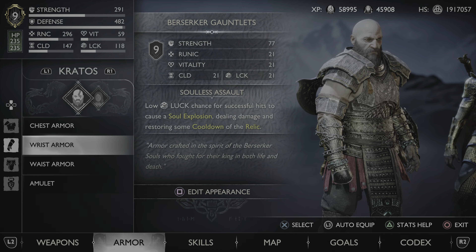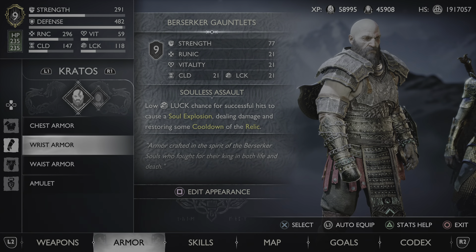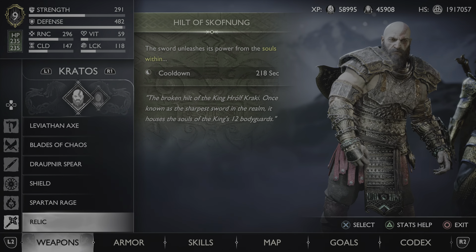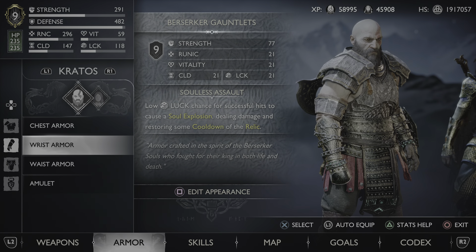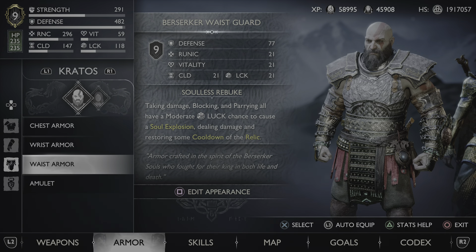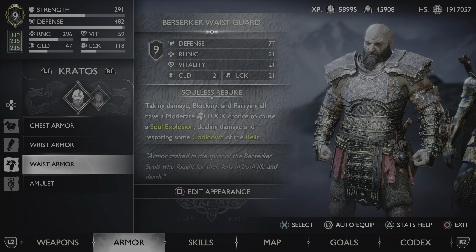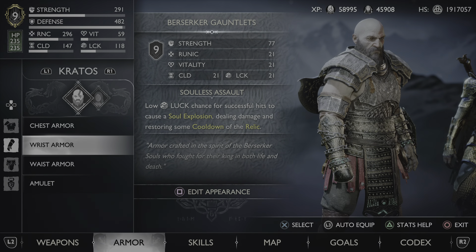For the wrist armor, I have the Berserker Gauntlets, which have a low luck chance for successful hits to cause a soul explosion, dealing damage and restoring some cooldown of the relic — which helps since the best relic in the game has a long cooldown. I also use the Berserker Waistguard — taking damage, blocking, and parrying all have a moderate luck chance to cause a soul explosion, dealing damage and restoring some relic cooldown. Both are really good, and we have a fairly high luck stat as you can see.